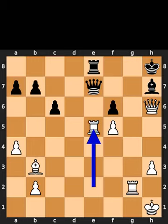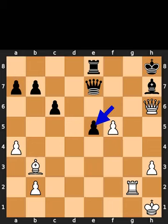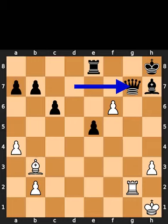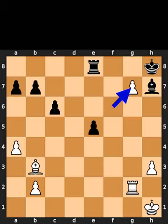White takes the rook on e5 using the rook. Black takes the rook on e5 using the pawn. White plays pawn to f6. Black plays queen to d7. White plays queen to g7, check. Black takes the queen on g7 using the queen. White takes the queen on g7 using the pawn. Checkmate.